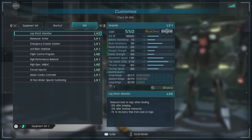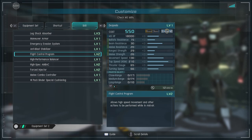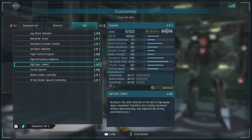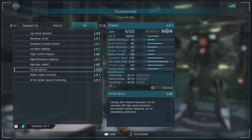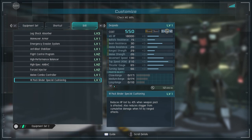For skills, we have Leg Shock Absorber Level 3, Maneuver Armor, Emergency Evasion System, Anti-Blast Stabilizers, Flight Control Program Level 2, High Performance Balancers, High Spec Ambeck Level 2, Forced Injector Level 2 — always nice — Melee Combo Controller, and Weapon Pack Binder Special Cushioning, which lowers damage taken by 40% when shot in those two gigantic arm packs on either side of the unit.